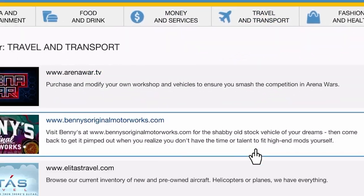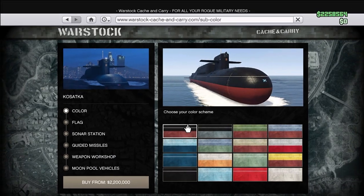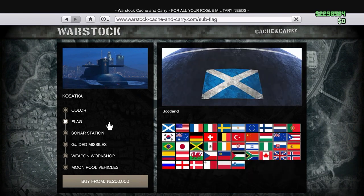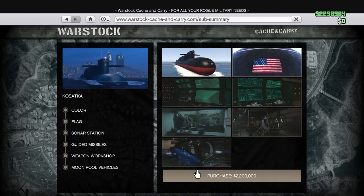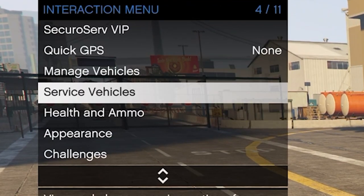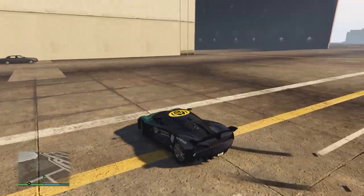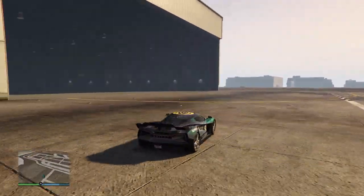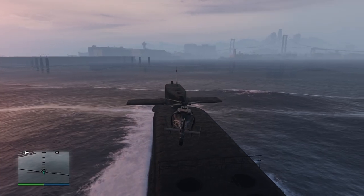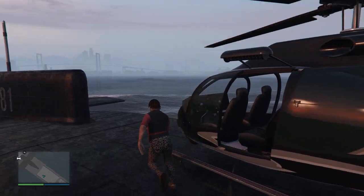Go to your phone, then Internet, then Travel and Transport, then Warstock — it should be right at the top. You can choose your color and flag to customize it. Once you've bought the Kosatka, go to your Interaction Menu, then Service Vehicles, and summon it. I recommend going to the airport to summon it because sometimes there will be helicopters you can steal, fly, and land on top of the Kosatka.